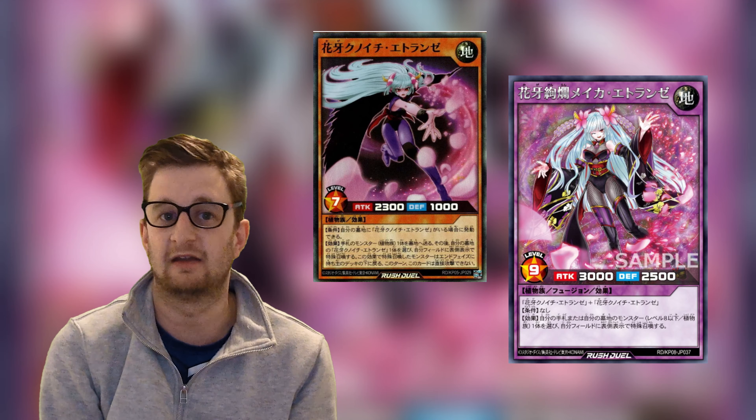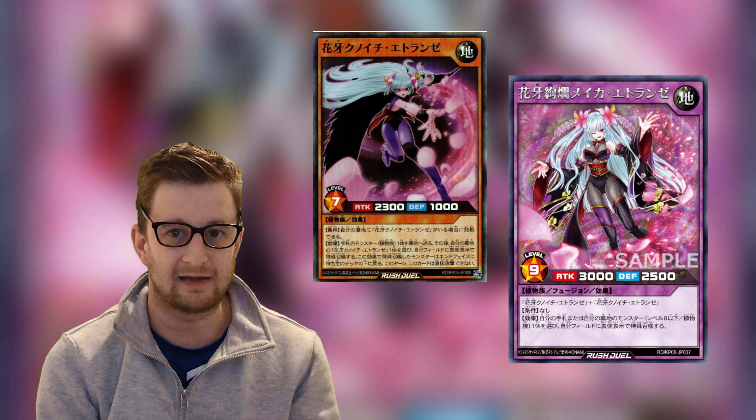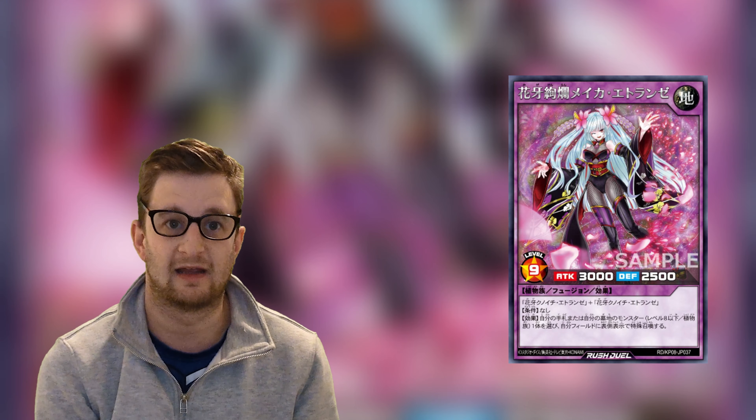At number 4 we have Flower Fang Venus Mykia Entrancer. My favourite Rush Duel monster is Entrancer, so seeing a fusion of that monster already fills me up with joy, but actually getting this card in physical format made me like it even more. Now it's not the best card ever and it's not going to win you a lot of duels, let's be honest, but we like what we like. I do have to say, it is an absolute crime that we never saw Ranze use this within the Seven's anime. Design-wise and personality-wise, both are 10 out of 10 — look how cheeky the design of this card is; it knows what it's meant to do and it does it perfectly.